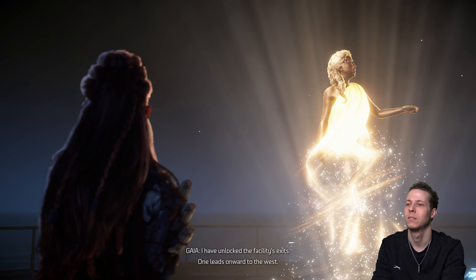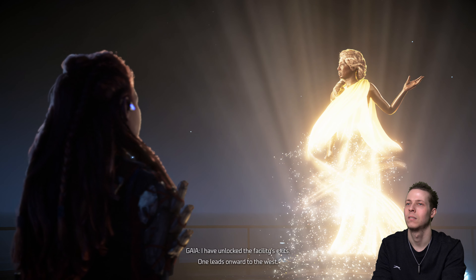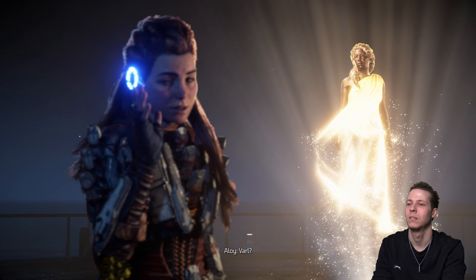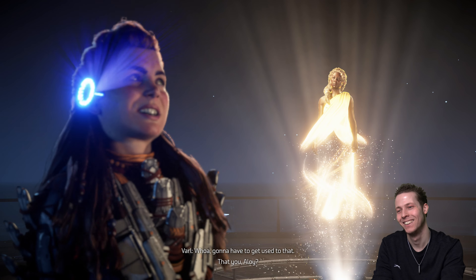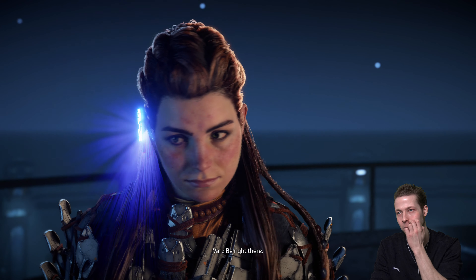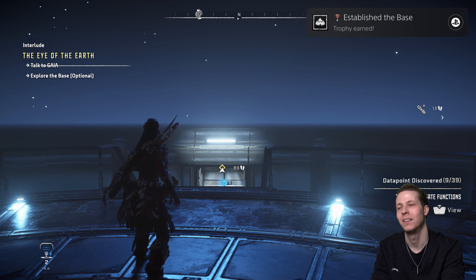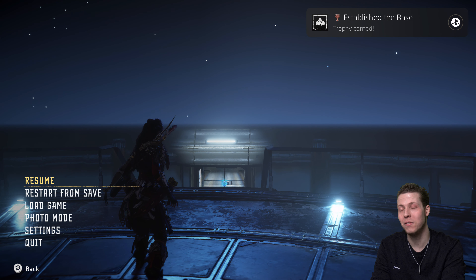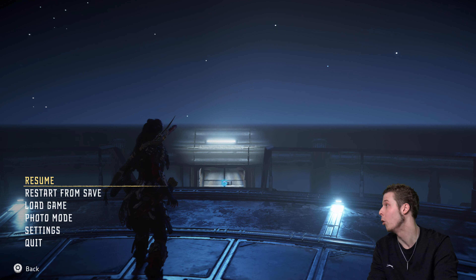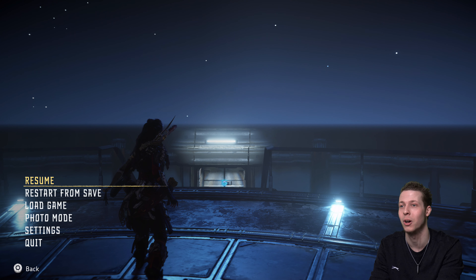Gaia has unlocked the facility's exits — one leads onward to the west, the other leads back down the mountain to Plainsong. Varl calls in on the focus radio, startling everyone. Kaia's opened the exits — can Varl and Zoe meet Aloy by the west door? Be right there. Alright! I'm gonna have to end the video now, Wolfmorphets. A lot of information in this one but at least we now know more about who those Far Zenith weirdos are, and what subordinate functions we need to get. Thanks for watching — hopefully you enjoyed this video. Like, share, and join the pack today.